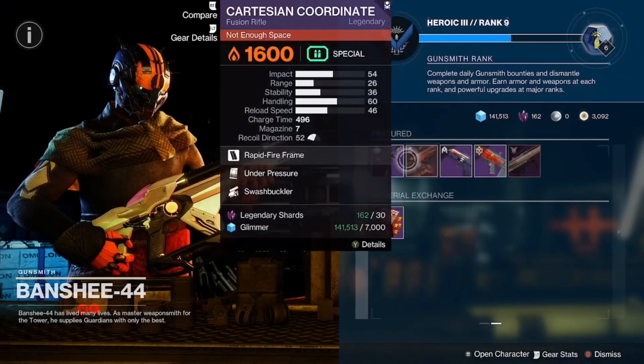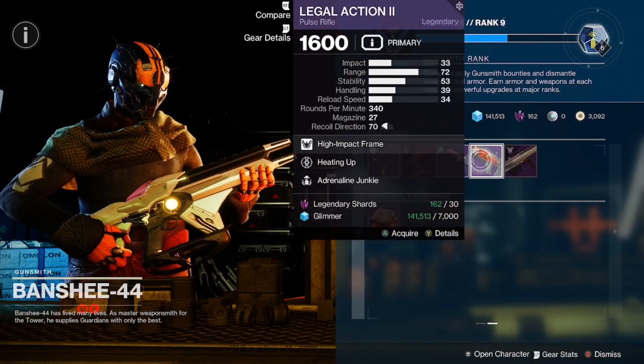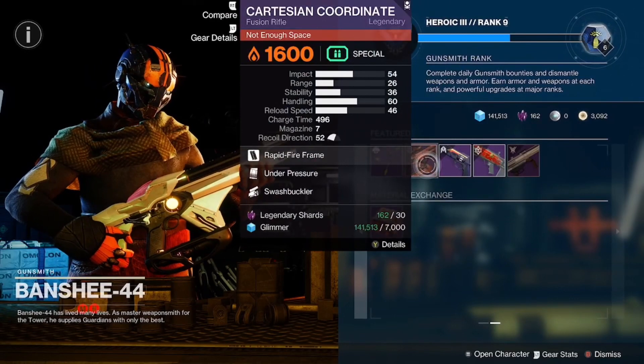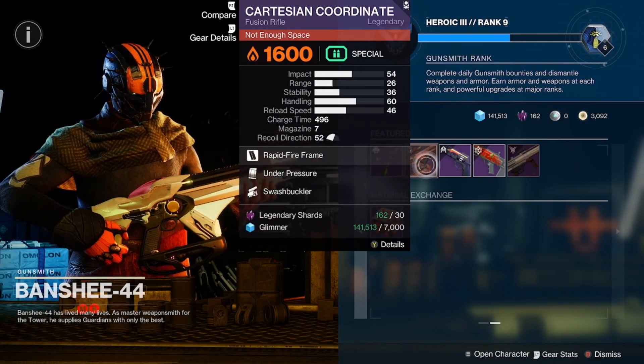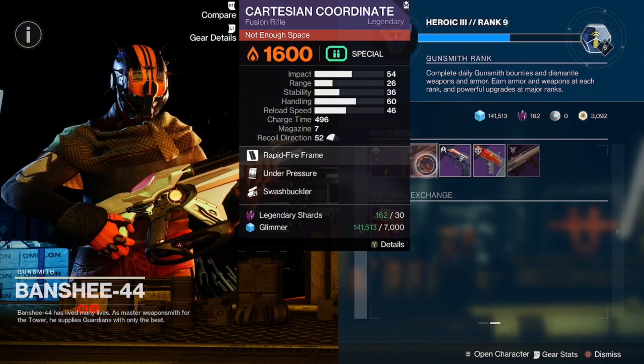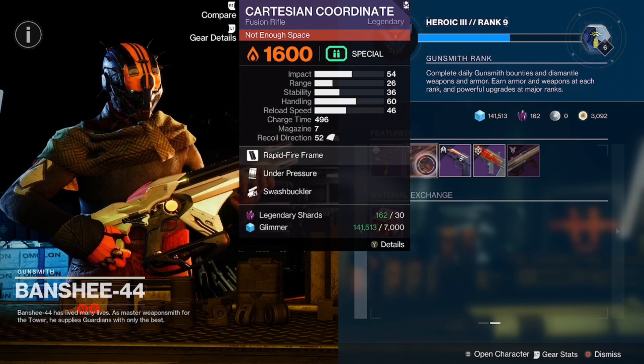In recap, guys, your top pickup is going to be the Lunalotta 4B. The Legal Action 2 is not terrible either. For the Cartesian Coordinate, it's not the best roll — under pressure is good, but you really want something like vorpal or vorpal with slideshot on a fusion rifle like this.